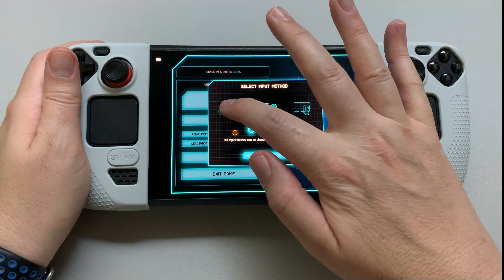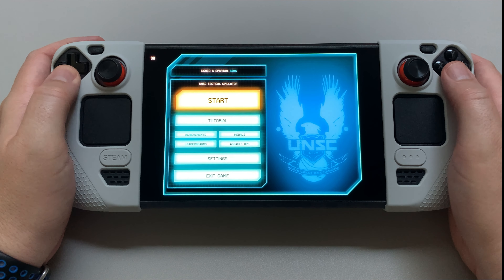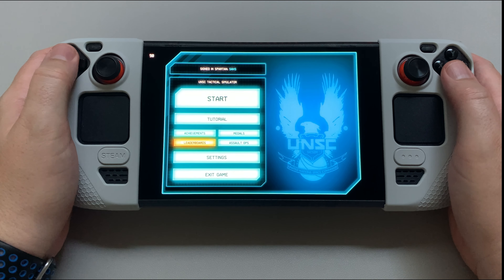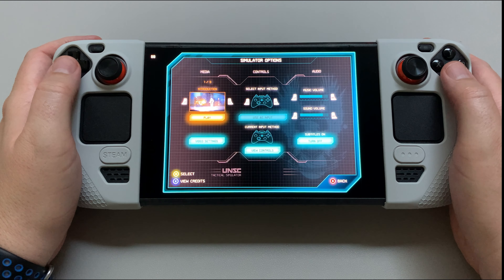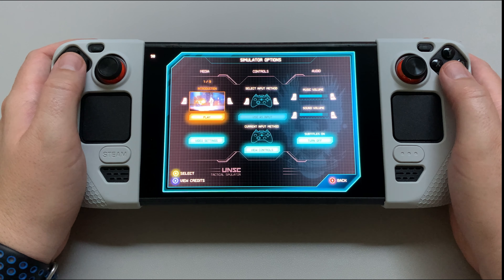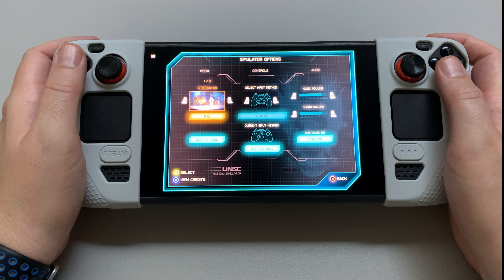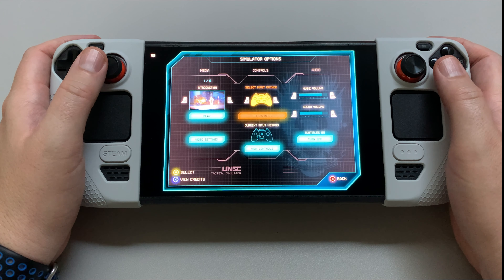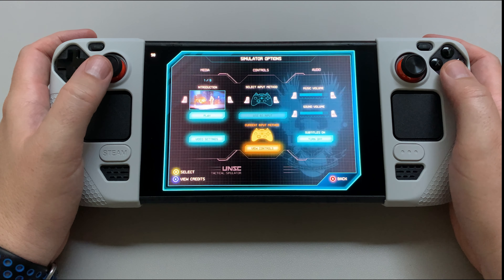I'm going to set this as default — okay, let's see if that worked. D-pad's working! Sticks are working, that's good. Make sure you do that. You've got the controls. Let's go take a look at the controls.